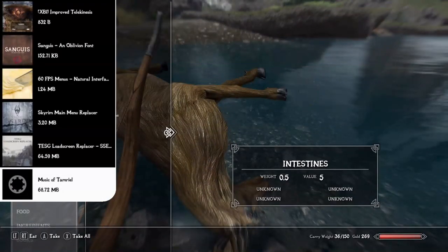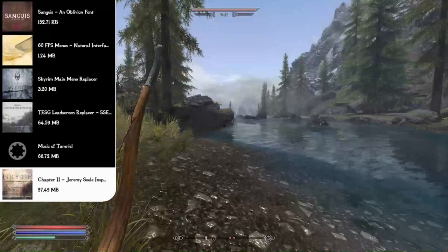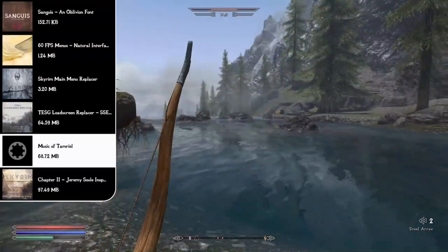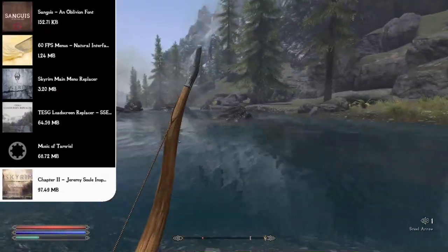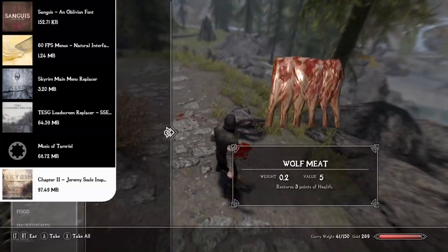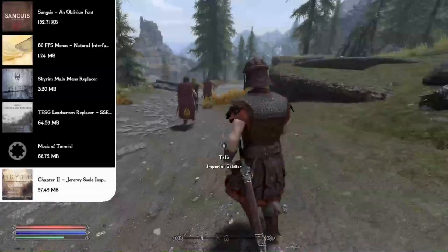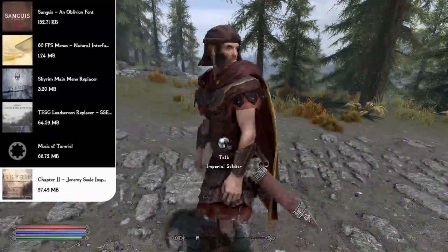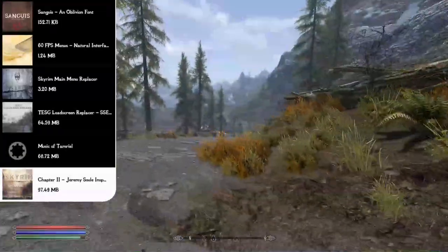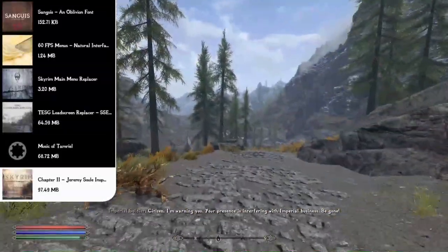For music, I've chosen the Music of Tamriel and the Chapter 2 Jeremy Soule Inspired Music mods — the two best music mods I've covered in Skyrim. Music of Tamriel adds Morrowind and Oblivion soundtracks to the overworld using assets from the Dragonborn DLC and Beyond Skyrim Bruma. The Chapter 2 mod adds an hour of custom-made content inspired by Jeremy Soule's techniques, creating a whole new soundtrack that doesn't feel out of place. Trust me, you won't regret downloading these.